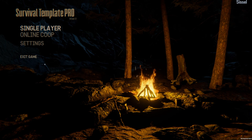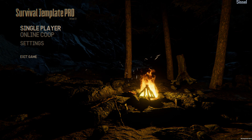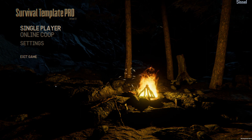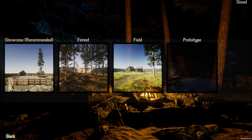Hello and welcome to a new Unity asset preview video on my channel. We have 'Last Day Survival Template Pro', version one, and this is a demo. You can find it on the asset store and take a look at the demo. We have a menu - at the moment there are no settings and no online co-op, but I think that will come later. So let's go into single player, and the first preview is the forest map.